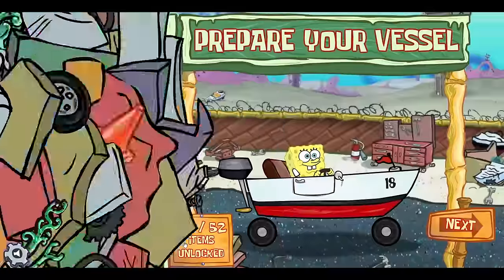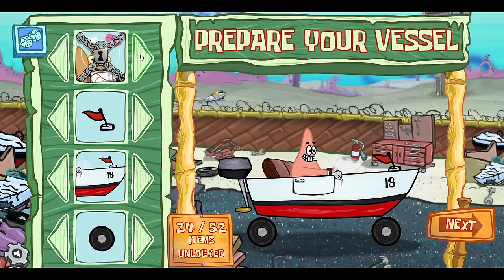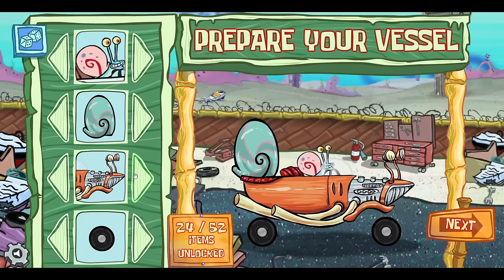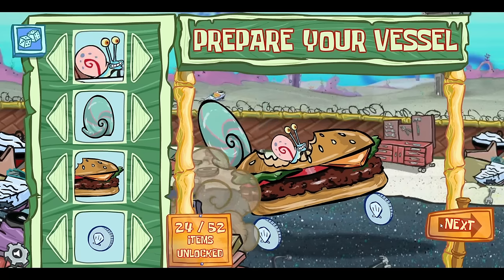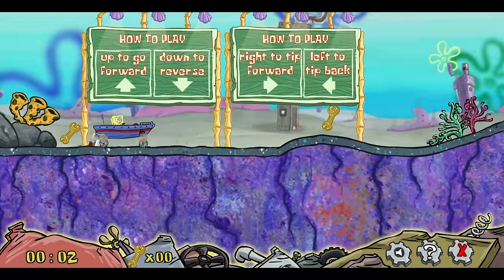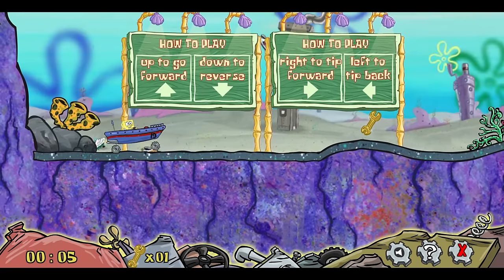As soon as we start, we see that we have options this time. Not only can we select a character, but we can customize our vessel. Some of the options are really funny — no wonder this is so hard to control, you're driving a bathtub on snail shells. And you can unlock more stuff as you go. Once you've made your boat and selected a driver, you might be surprised to see we have collectibles this time. You grab these wrenches as you go, but if you die, they all reset.